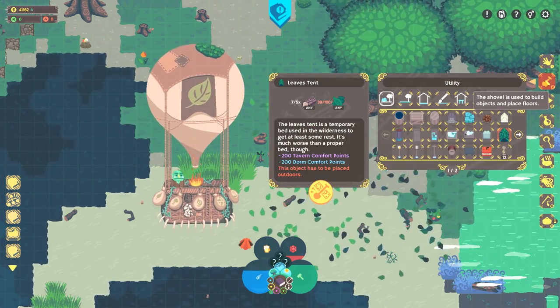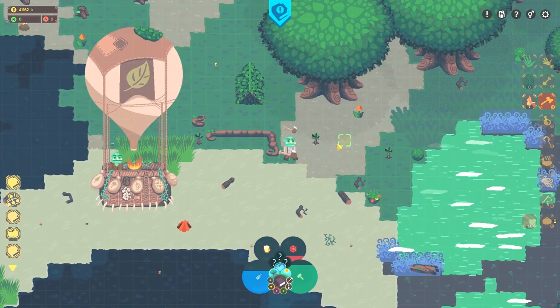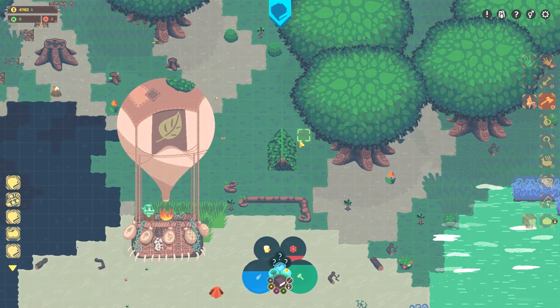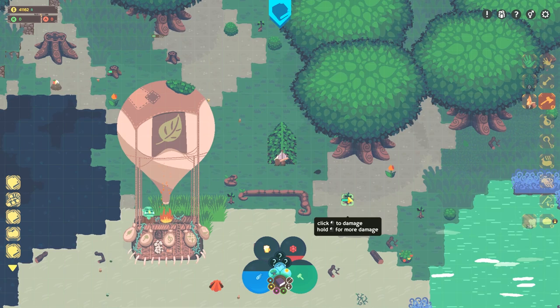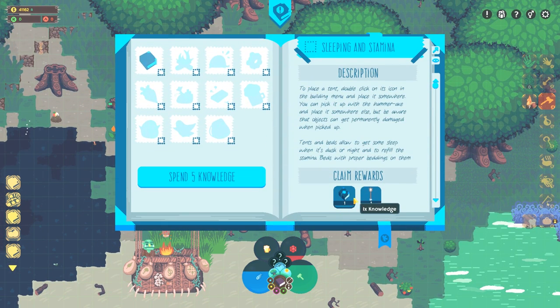There we go. I have zero left on me — that's fine. What happens when we just go in it? It doesn't say anything. Sleeping and stamina — okay, we built a tent. Let's claim the reward. We got six knowledge points now, we can try to buy something else.